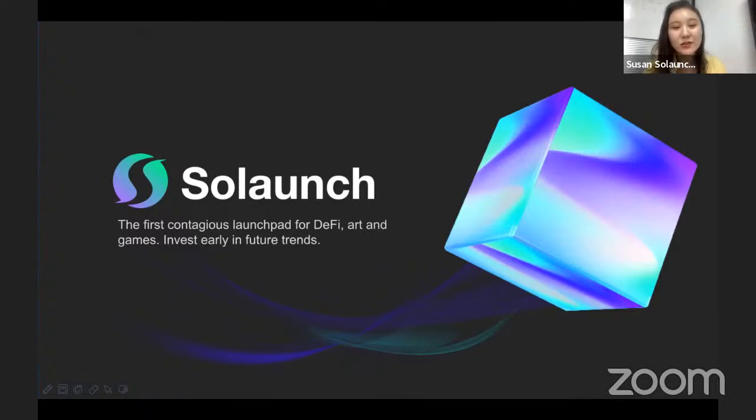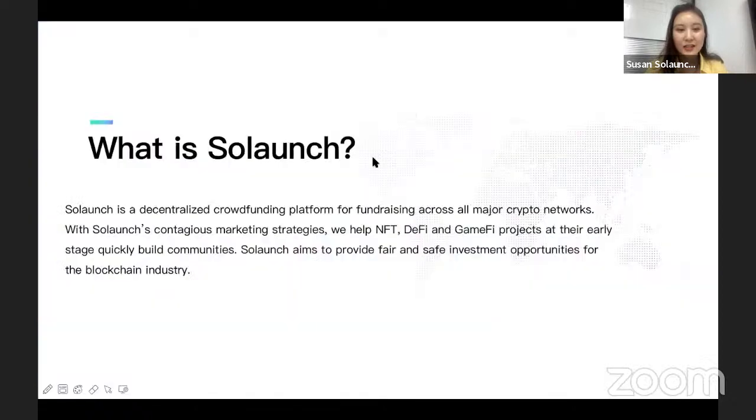I'll give you a brief introduction about our project. The name is Soul Launch — you can interpret it as Sol plus Launch. We're a launchpad and we define ourselves as the first contagious launchpad for DeFi, art, and games. We encourage our investors to invest early in future trends. What is contagious? It's a unique marketing strategy where people have to invite five friends to double their allocation. No matter who you are, as long as you finish our tasks, you are eligible for our IDO. Friends can invite their friends too — that's why we call it the first contagious launchpad.